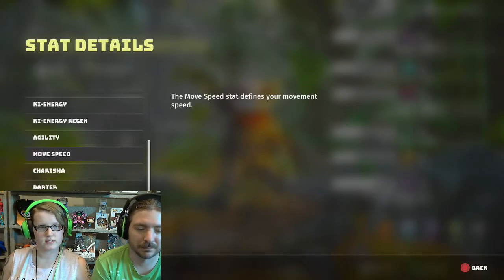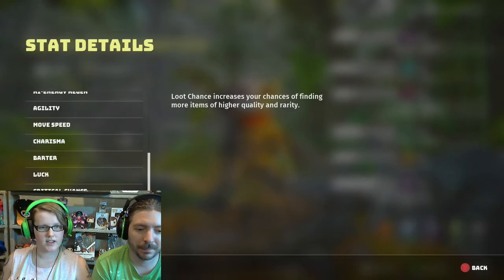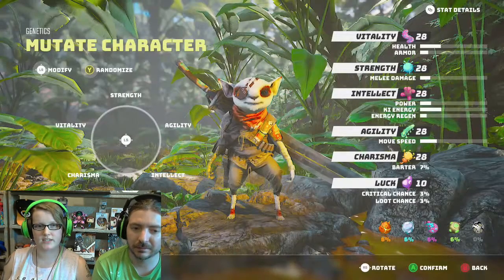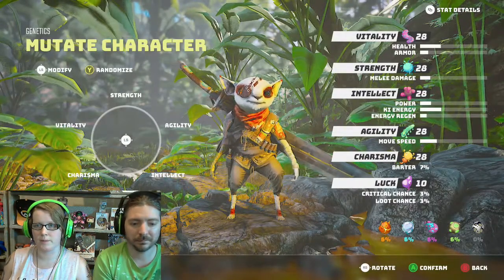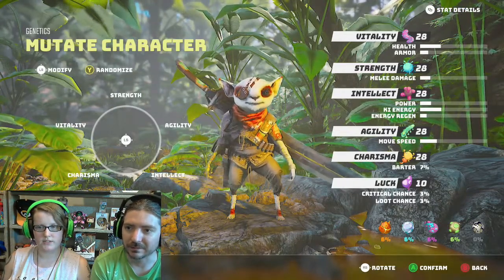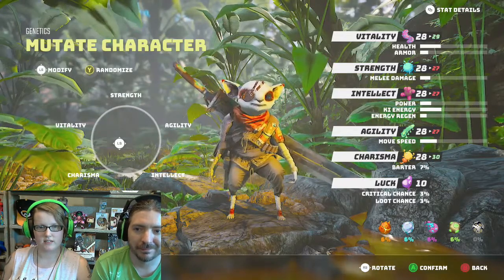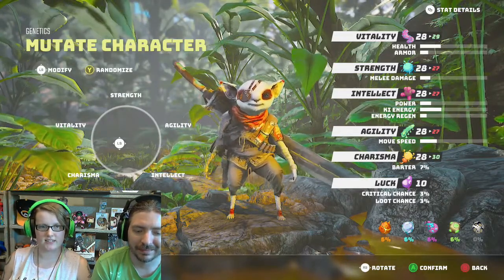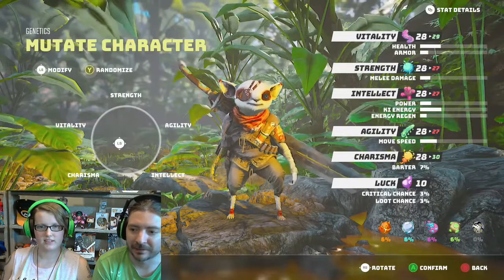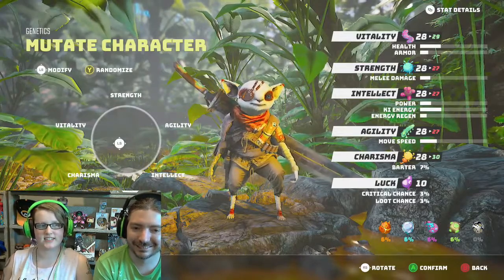Regen, obviously. Charisma. Agility. Barter. Mostly stuff that's in other games. I definitely want charismatic and intellect. I love how it's like you can't be strong and smart at the same time. I like the balance on this — I really do. I like how they're trying to balance this.